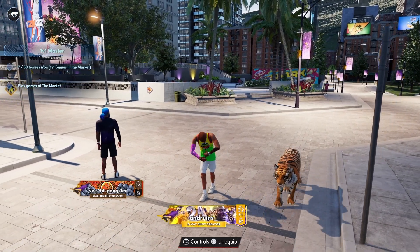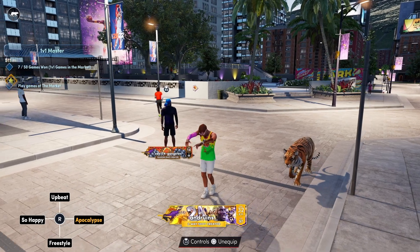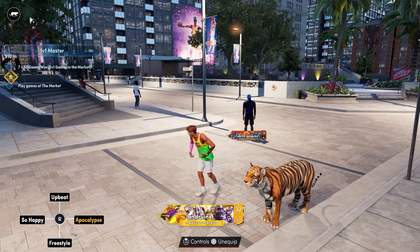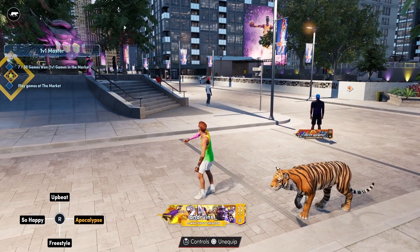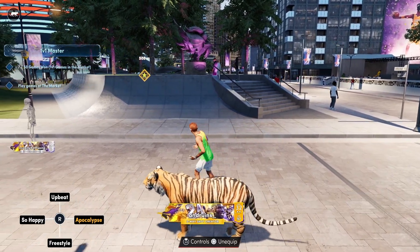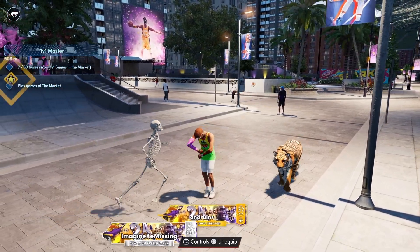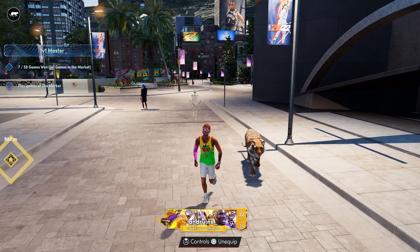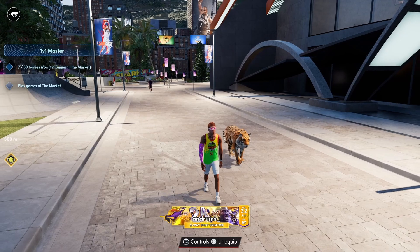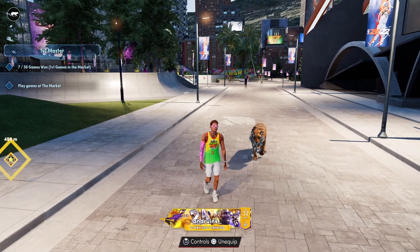You guys can see I'm out here level 32 walking around with the tiger. We're gonna be showing you guys the dribble moves after the gameplay this time around — last time I showed them before the gameplay. That jumper video I had about a month ago, go ahead and check it out, it is still the best jumper in the game. I'm wearing the Sour Patch Kids jersey — we played that event, I didn't get to stream it, but I did get gameplay from it, so I'll be posting those videos throughout the week.